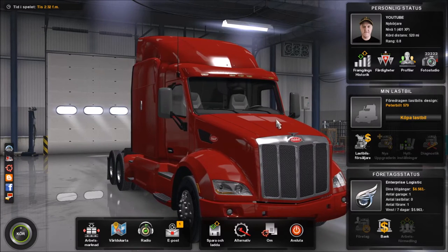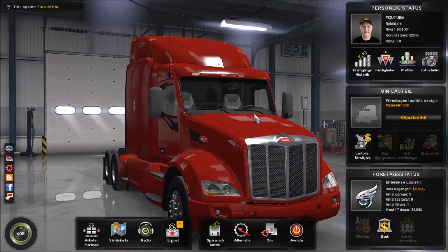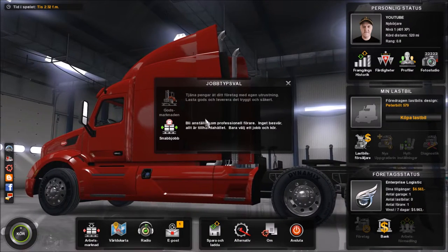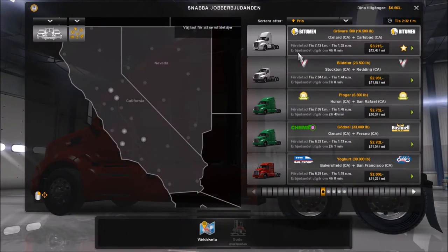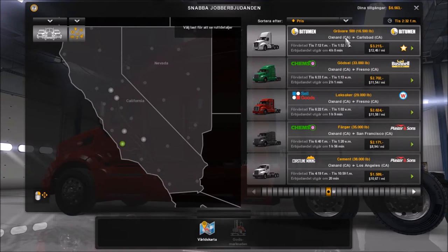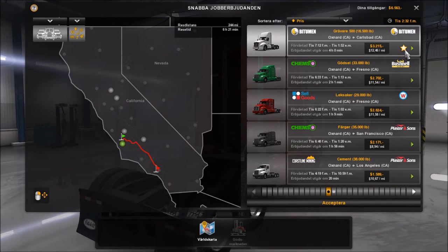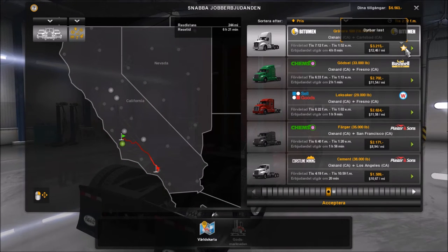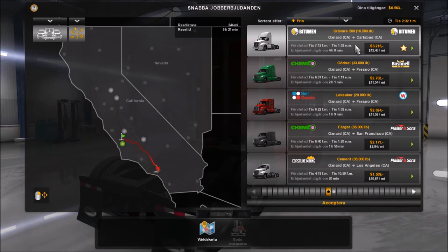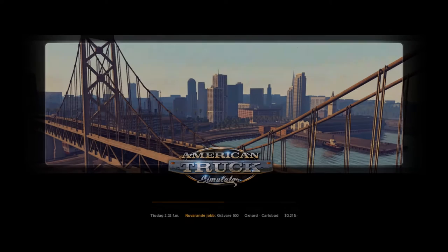Hello and welcome to American Truck Simulator. This is part three of our game and we shall try to get the new assignment and try to get some more income. We last finished in Oxnard and we shall go from Oxnard. We'll try to take a precious cargo from Oxnard to Karlsbad.